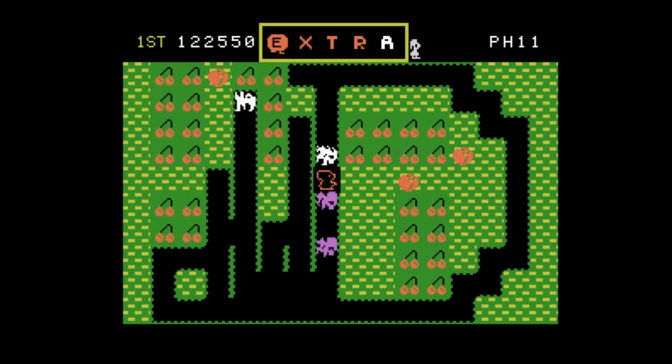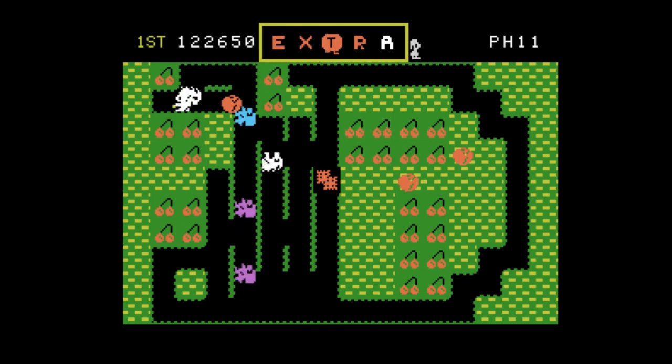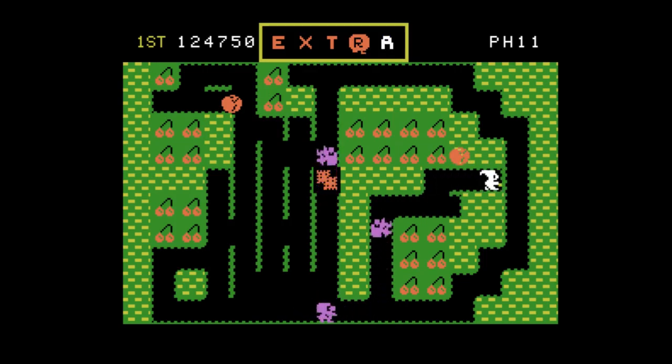As you can see, I can push the apples, but you can't push an apple against a blue guy — they just dig around you and mess things up. These guys move so fast you can barely push an apple on top of them. Bonk. And of course, the more you kill at once, the more points you get.